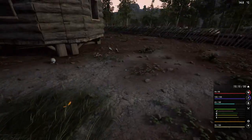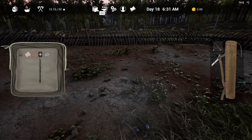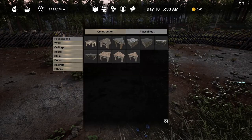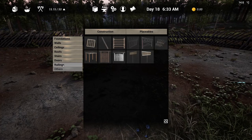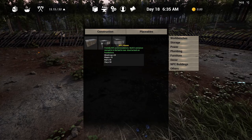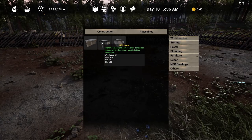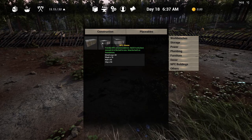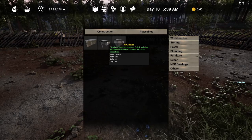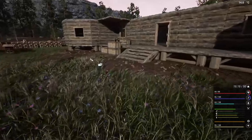I want to do it right here. If I remember correctly it's another three by three area. We'll go to placeables, NPC building, and that will be NPC's house — build and place it to rescue them. It requires quite a bit of things, so we're going to have to work on those and plan for that.